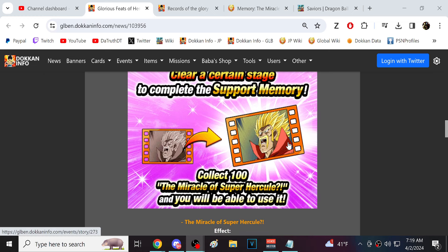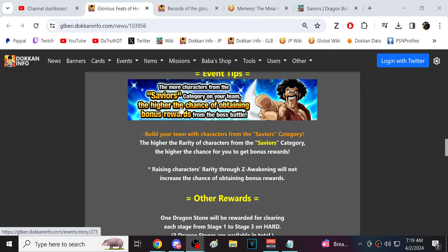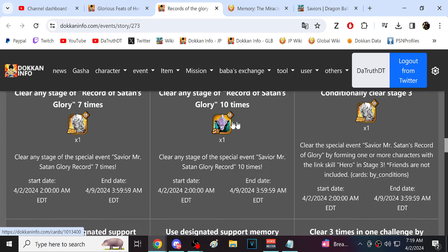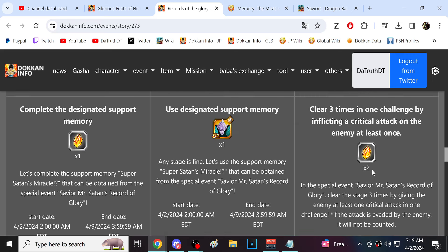Clear stage three to get the support memory. It does seem solid enough — Supreme Battle Spectacle, almost every fight is against a Realm of God's enemy, so that's good. Savior category gets the extra drops. For missions: beat the stages up to five, seven, and ten times; beat stage three with a character that has the Hero link; complete the support memory; use the support memory; and get a crit in the event.